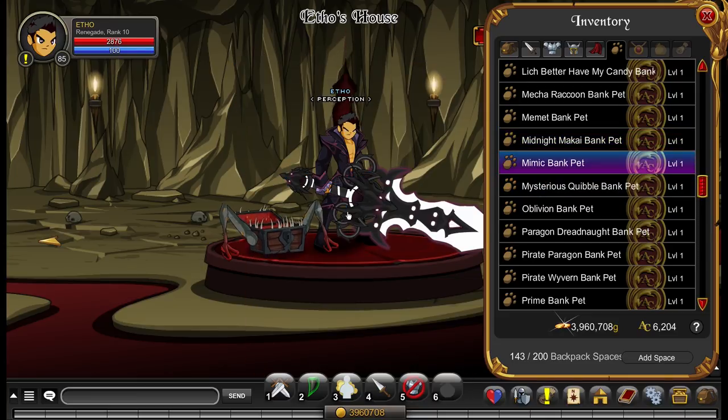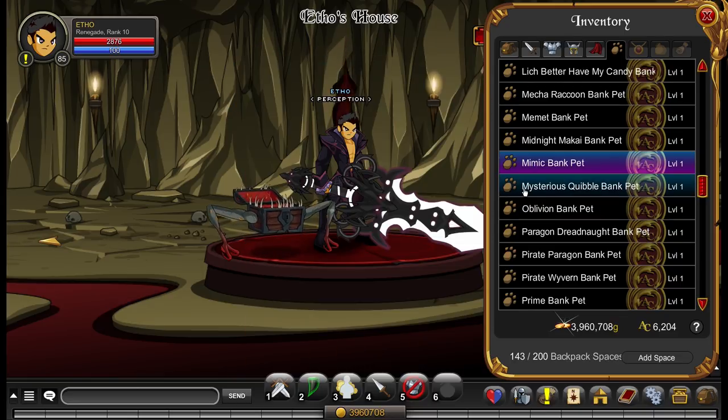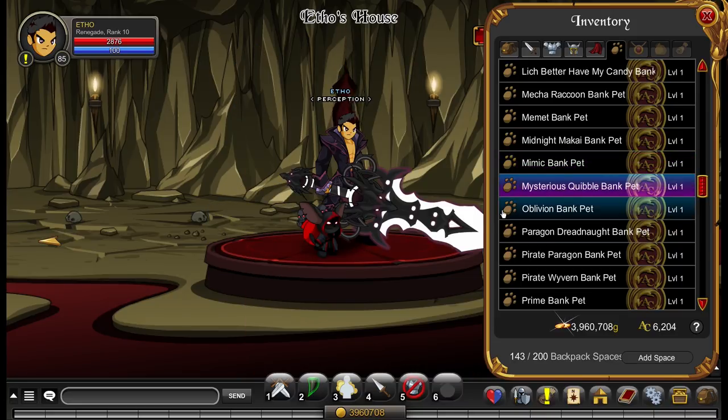This is the Mimic bank pet — quite a cool animation for a bank pet. It's just a cool looking one. I think it's from the Throne of Darkness, but I'm not entirely sure. This is the Mysterious Quibble bank pet, which I know for a fact is from the Throne of Darkness event because it looks like the Mysterious Stranger character — just a cool little nod towards that event.